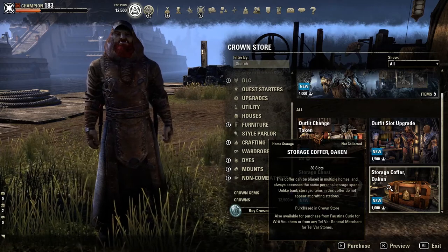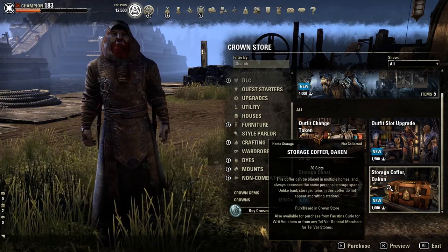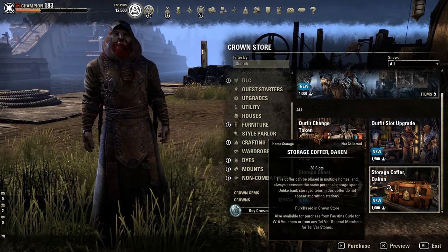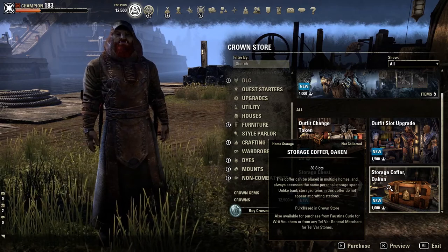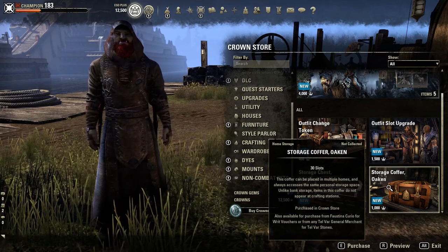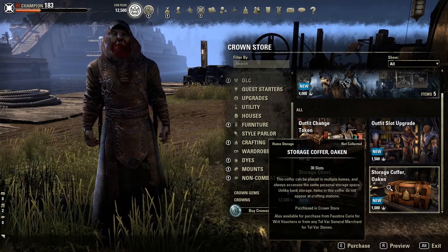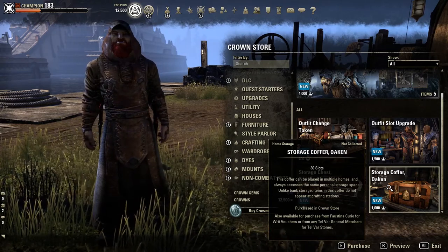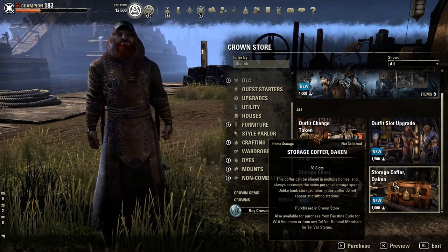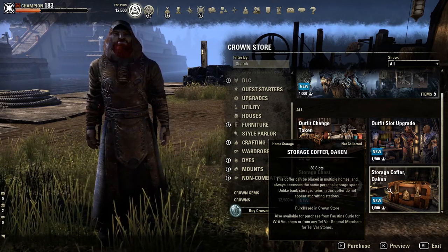It costs 1,000 crowns to purchase this. How much is that in US dollars? If you buy the smallest package of crowns you can in order to afford this item, that would be the 1,500 crown package which costs $15, making it exactly about $10 worth of crowns to buy this chest. Is this chest worth $10? That's completely up to you, but I know this is a very good item, so buying it definitely won't hurt.